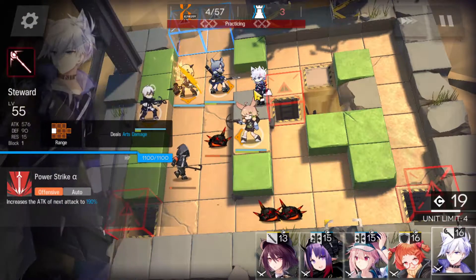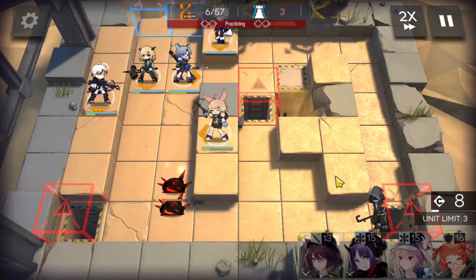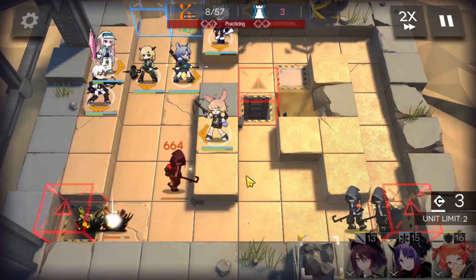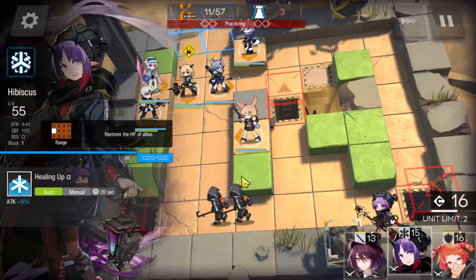So far so good. Let's bring in Steward and bring him up top. We could also bring in some heals. Let's bring in Anzol — have him in the back. Let's bring in our other healer, Hibiscus.